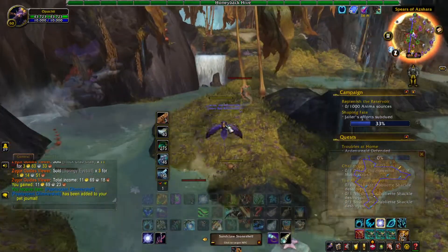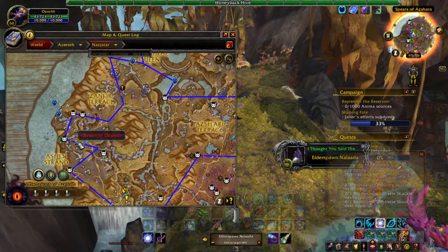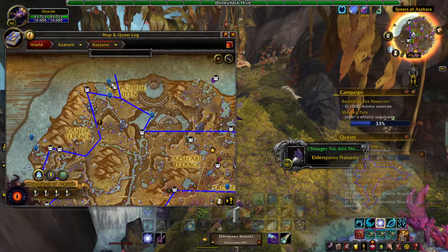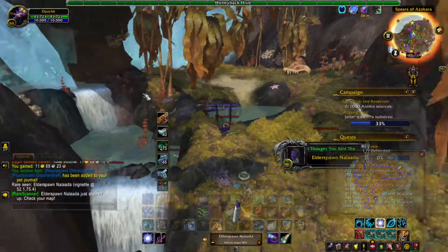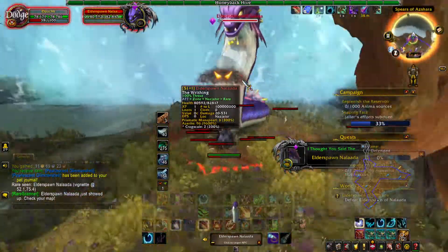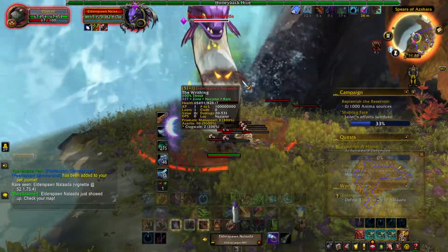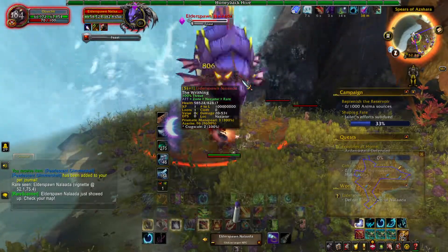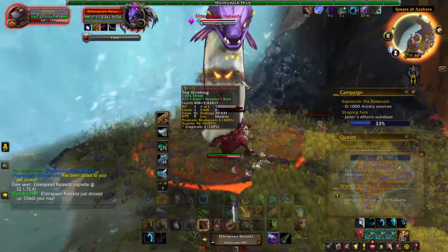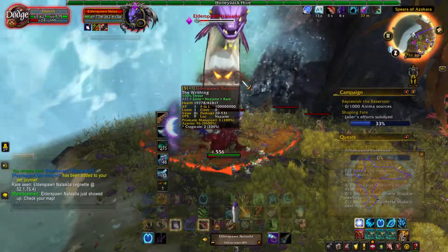I have gotten a pet to drop for me once, maybe twice. I don't remember the name of the pet, but it was the one that drops from this rare up here. I was able to get the pet to drop from him and it sold for quite a bit — it was like a 20k pet or something like that. Something pretty nice to do; it's pretty relaxing. You're not really stressing over anything outside of maybe some competition here and there. These rares respawn, but you can only kill them once a day, so keep that in mind — that's a major factor in this farm.